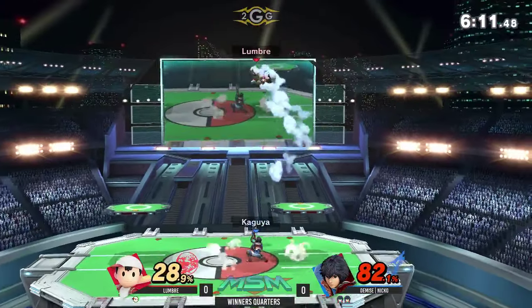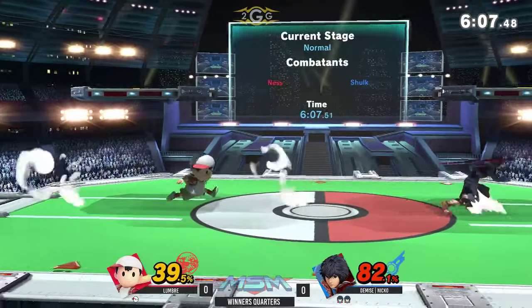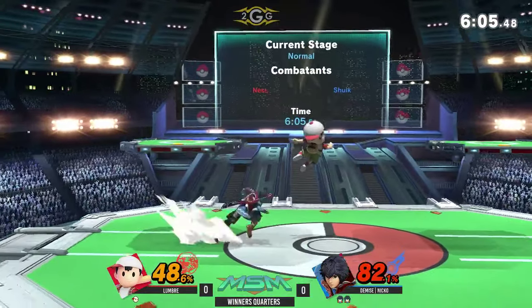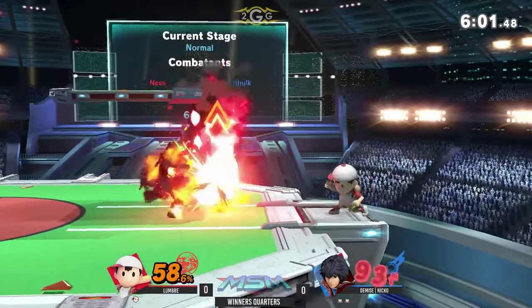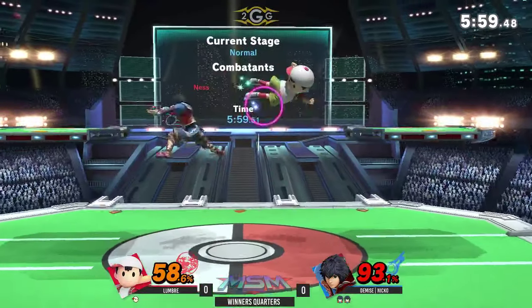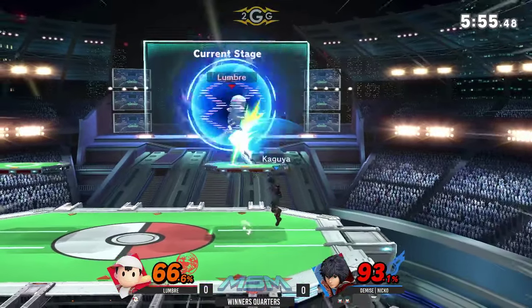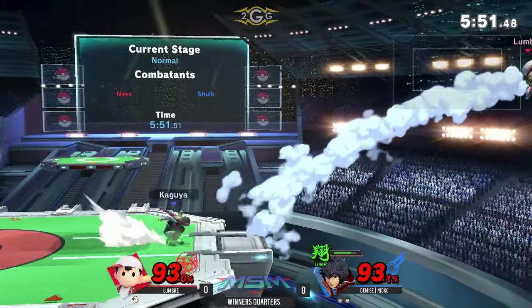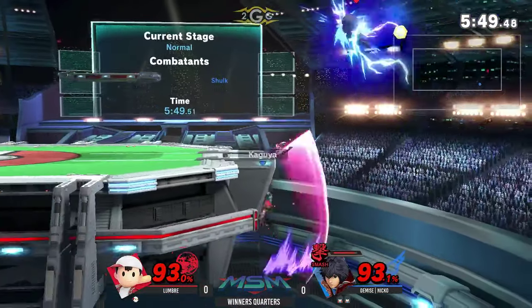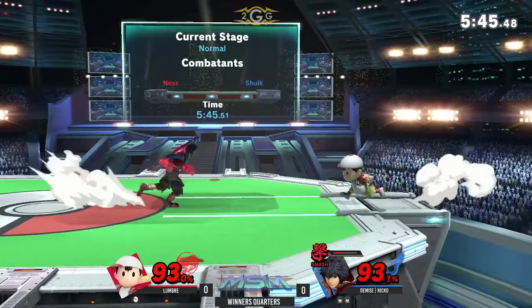Oh, there's the up air, there's the up air, going for another one — but he just reads the landing and goes for an up tilt. Gets the grab and a forward throw trying to catch the landing. Lumber is trying to extend as much damage as he can with the peeking fires, but Shulk is able to just smash out of that, using the jump to kind of extend his combo.